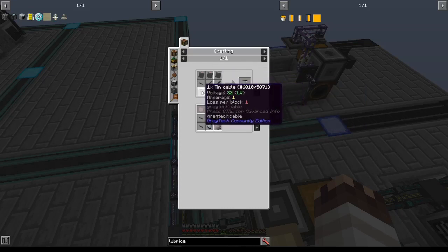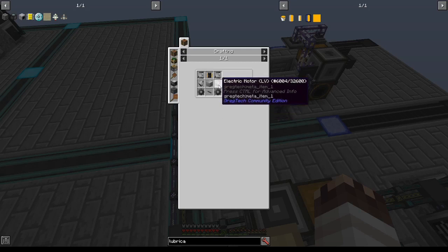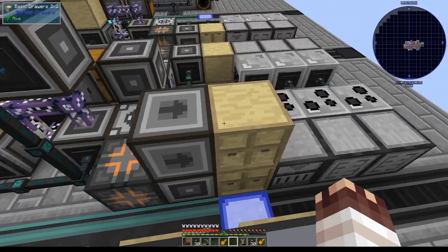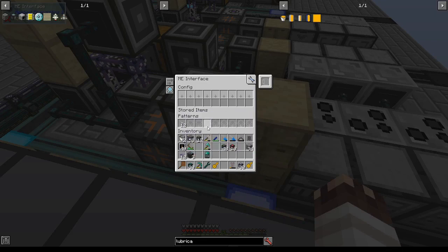So far I'm supplying basically everything except the rubberized tin cables and the steel gears. Let's add tin cables to this ME interface now. You'll notice I stacked another ME interface on top of the old one. It all gets hooked up because of the store controller, so the conductive iron pattern works pretty well.